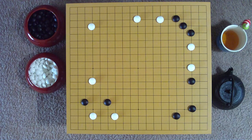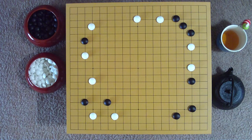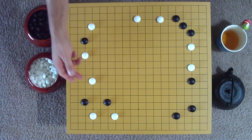Again keeping the initiative, black makes another knight's approach from below on the upper left corner. White again responds with a pincer movement, leaping out 3 points to the third line, which also acts as an extension of his neighboring stone.